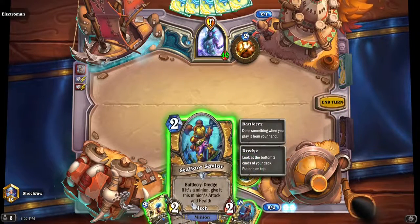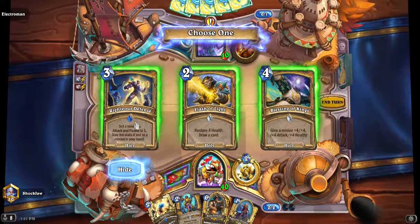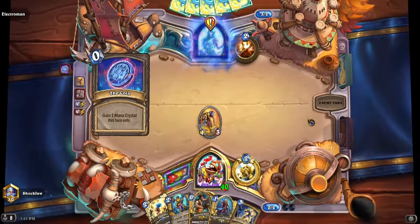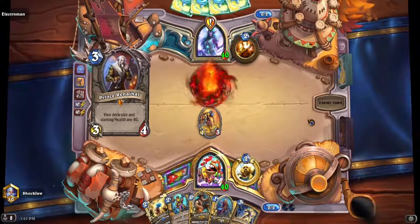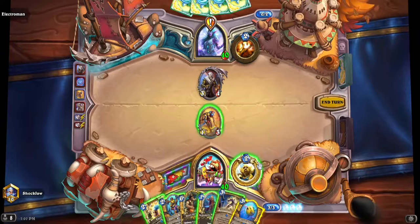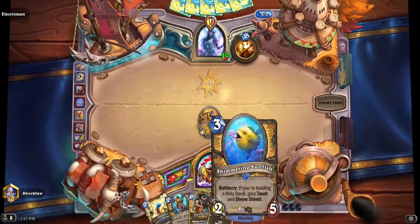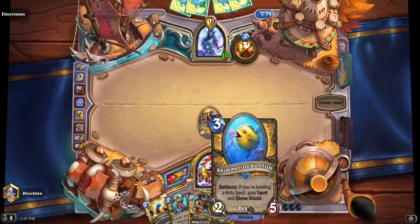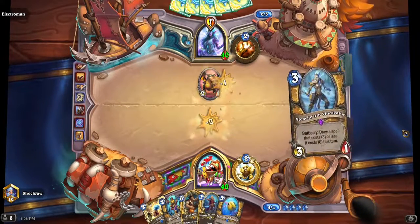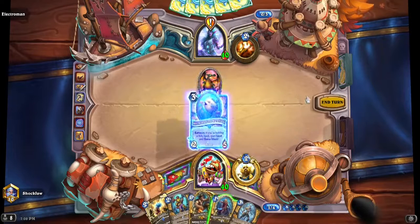Let's see what kind of holy spell we can get. I'll take the Righteous Defense. You also have cards that can rearrange the order of your deck. I have the Shimmering Sunfish with Taunt and Divine Shield.